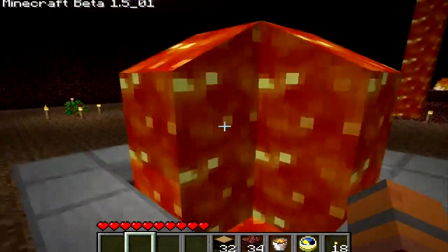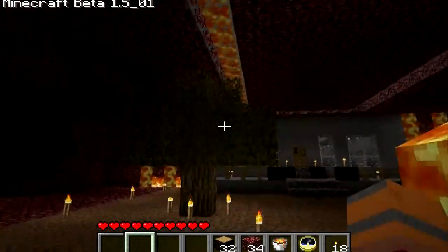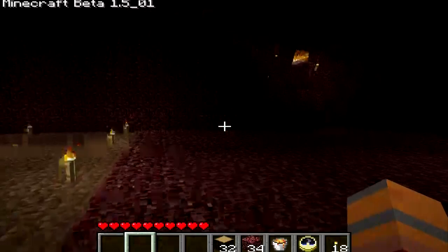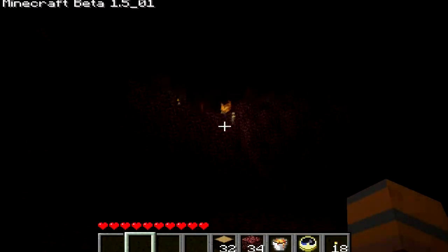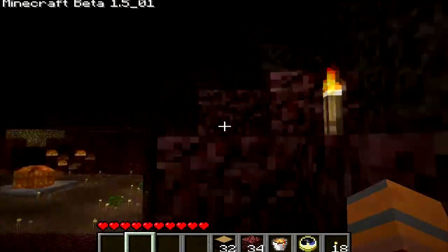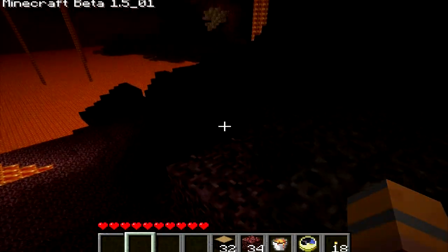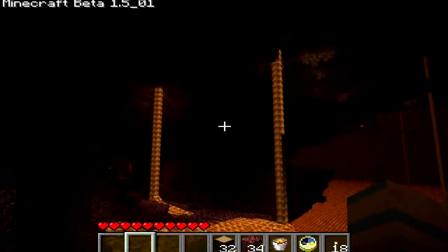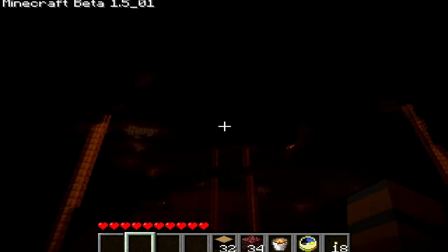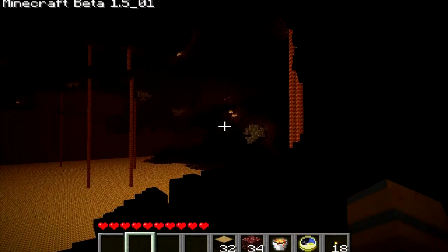Moving right along, I got a lava fountain, because water does not work down here, so I figured I'd just add this. Got my tree — this has always been here so I just kind of left it. Over here is where I used to go to get glowstone and stuff. I harvest all the nearby glowstone; it's kind of hard to get to over there.